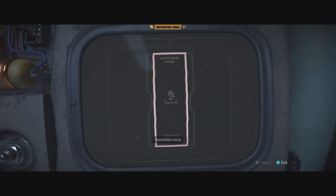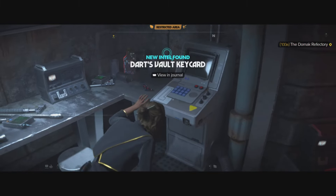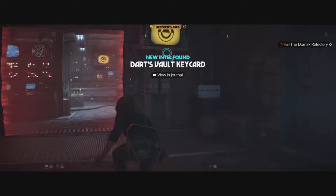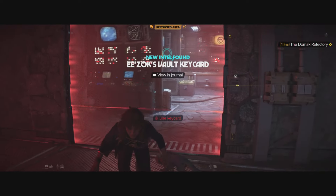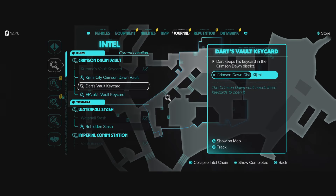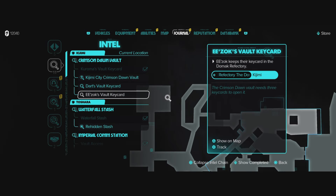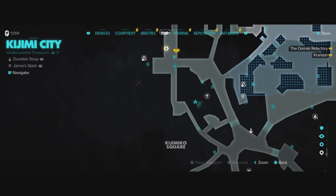Once you are in, the quest is going to kick off and show you where all three different key cards are located. We're going to be getting after all three of these key cards. The very first key card we're going after is Curamos Valkiko. Let's go out to Curamos Valkiko first — it's going to be located right over here on this side of the street.